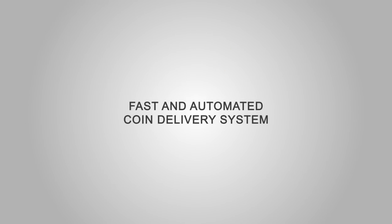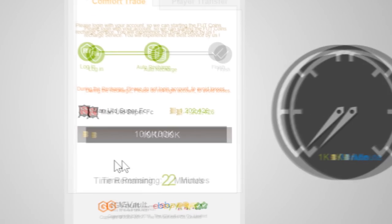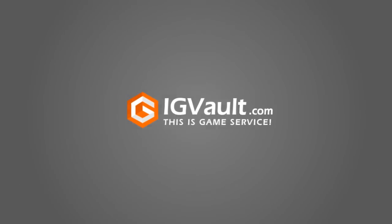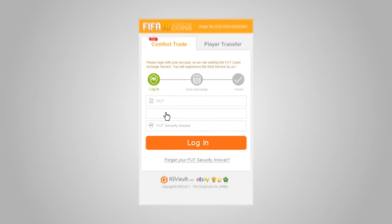If you're looking to buy some FIFA 18 coins, or stock up on some PSN or Xbox codes, head on over to igvault.com — all links down below. Use discount code DRG for a 6% discount.